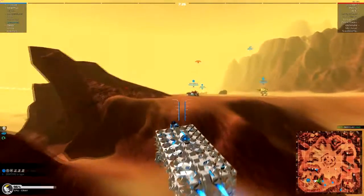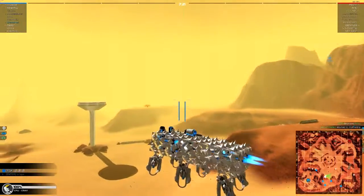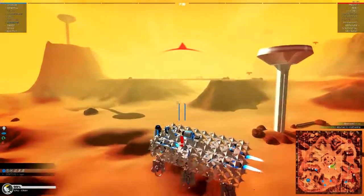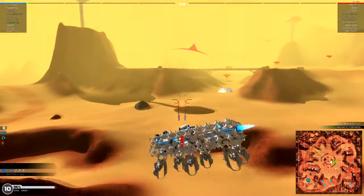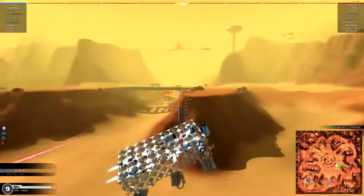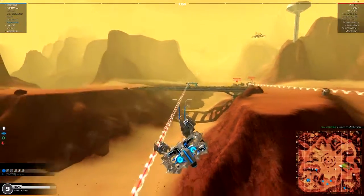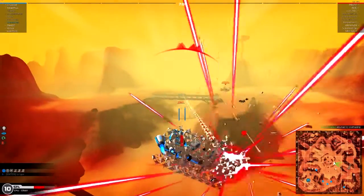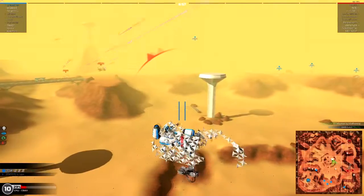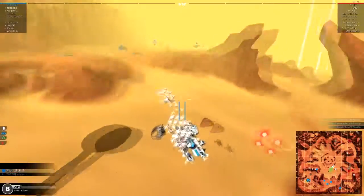Mega bot spotted. These are fairly easy to build, so if you want to build your own Tesseract-style armor it's not that hard. SMG walker spotted, plasma hover spotted, mega bot spotted. SMG walker spotted, mega bot spotted.